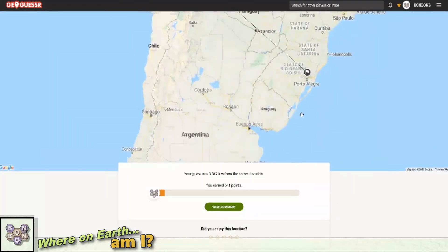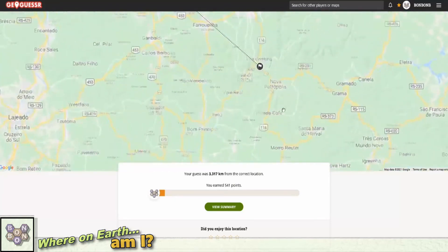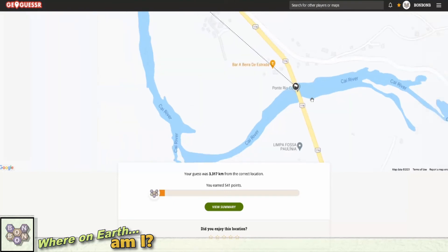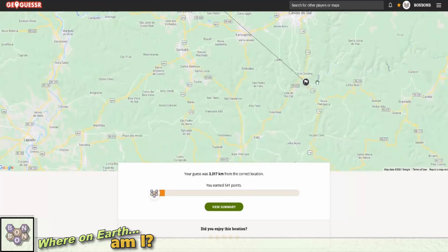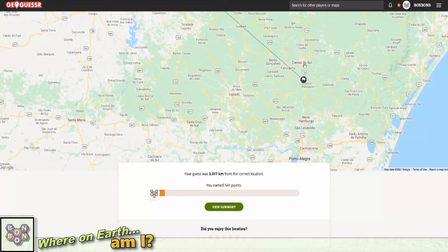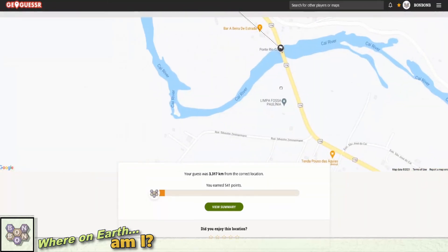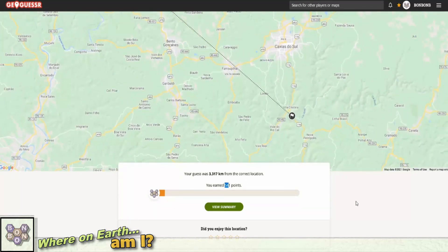And we are in Southern Brazil. We come right in there — if you want to know where it is, we are at the bridge crossing the Cai River on the 116, north of Nova Petropolis, south of Villa Cristina, near Caxias do Sol, due north of Porto Alegre. If you want to go have a look in Google Earth at that location yourself — it's absolutely stunning. I am really glad we finished with that one, I am not so glad of the score. But what can you do?